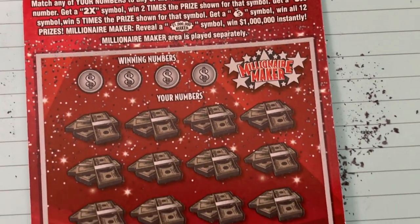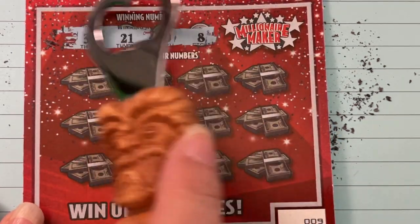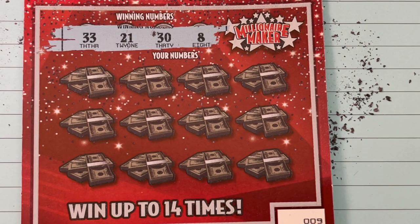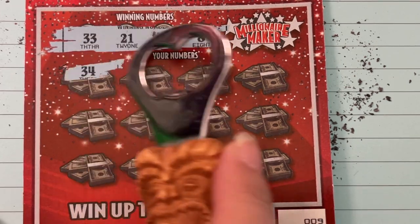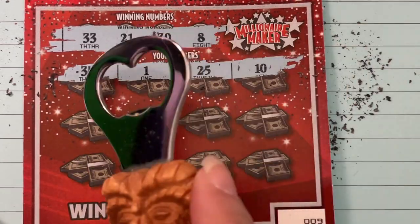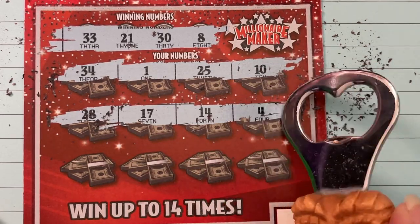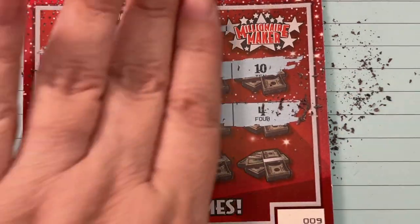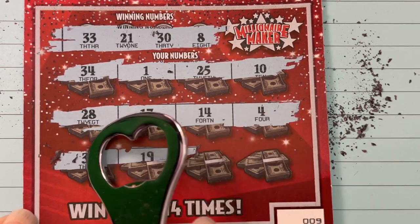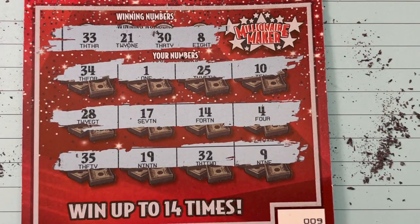We'll scratch the next one — ticket number 9. 33, 21, 30, and 8 — let's get one. 34, one off. 25, one off, and 10 — that's a no. 28, 17, 14, and 4 — that's a no. One more row: 35, 19, 32 — one off — and a 9, another one off. No matching number.